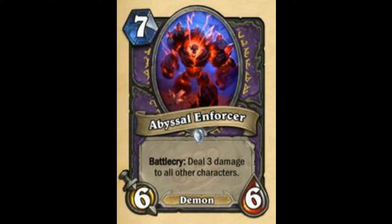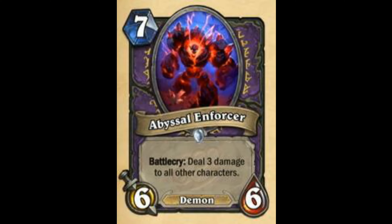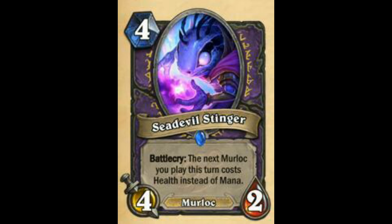Next is Abyssal Enforcer. After seeing all the cards, at first I thought this isn't really super good, but they also got more synergies with all these demon cards. This card may actually see some good play. I don't know if you will see play in Reno Lock because Hellfire is much better — it's like Doom vs. Twisting Nether; Twisting Nether is always better. Battlecry: Deal 3 damage to all other characters. Will be pretty decent — I will rate this card as 7.8 out of 10.